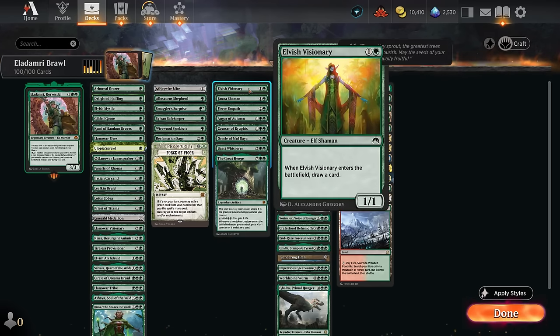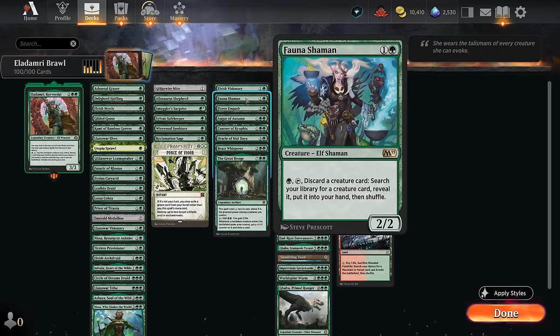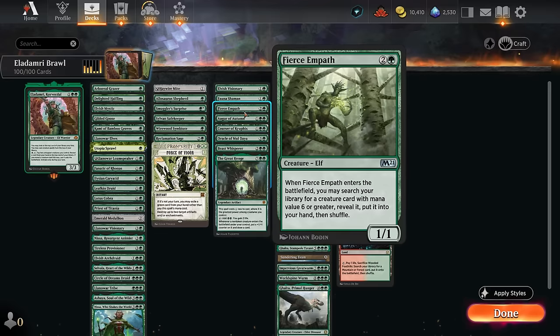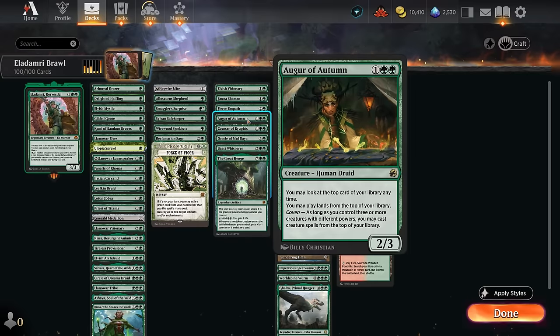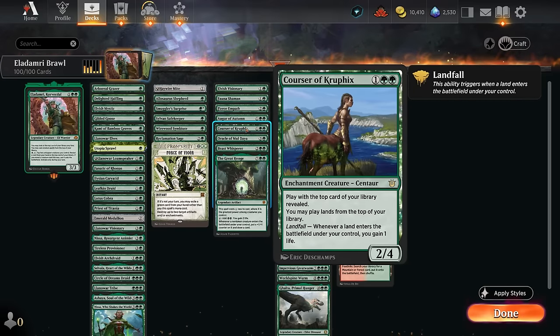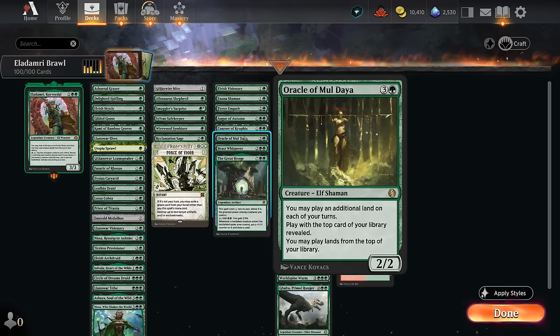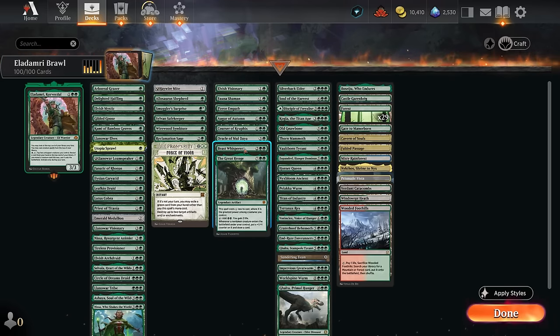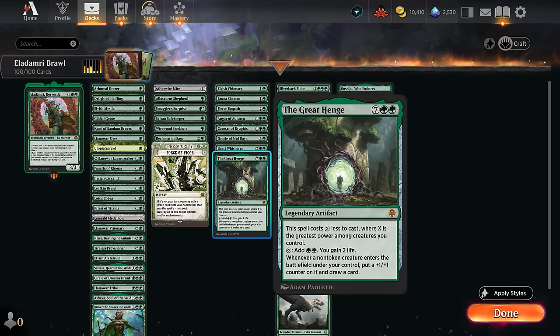For card draw, Elvish Visionary provides a redraw, Fauna Shaman tutors up creatures by discarding one — great for finding curve-toppers. Fierce Empath enters searching up a creature with mana value six or greater. Augur of Autumn and Courser of Kruphix play lands off the top and gain life. Oracle can play lands plus an extra land each turn. Beast Whisperer draws a card when we cast a creature spell, and Great Henge triggers off any creature entering — including those cheated in by Eladamri.